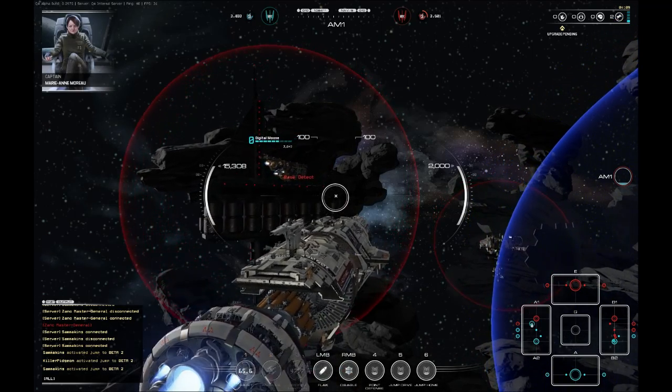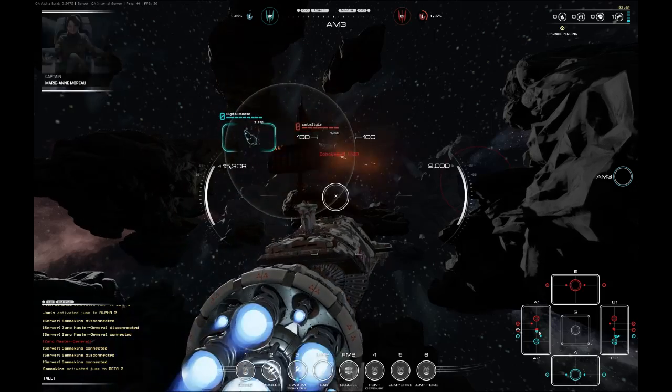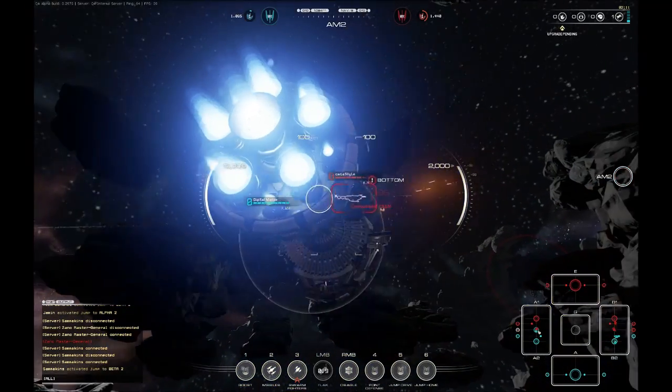In order to be most effective in battle, you're going to want to be making use of your targeting systems. To do this, hit the T key, which will lock on to an enemy. And that should be all you need to know controls-wise.